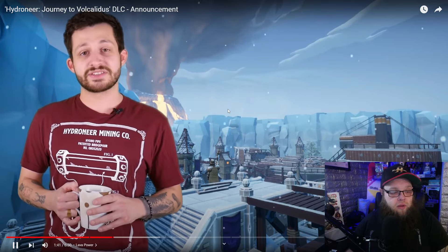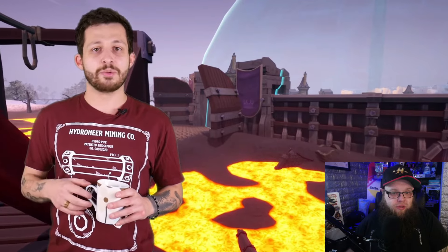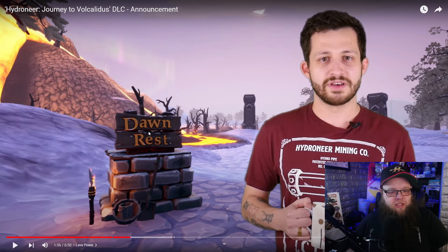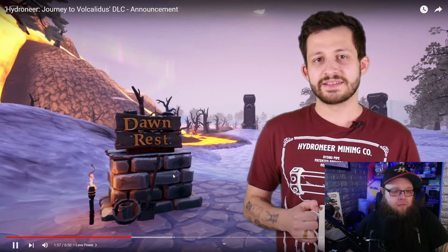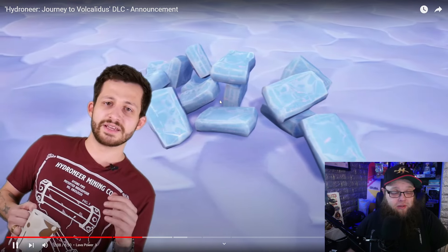The first new mechanic is lava — all the machines are now lava powered. Water will still be used to power belts as in the base game, but in this DLC water will have to be refined from ice. Dawn Rest is what I'd call the starter claim — you're not able to pump water directly. Instead, you have ice chunks dug up from the world. Ice appears more commonly on the upper surfaces of the game, so it might be a smart tactic to build a mining operation on the surface above a lower mining operation.